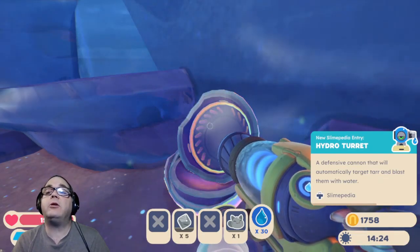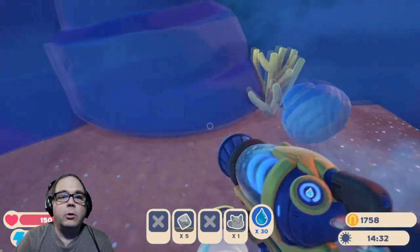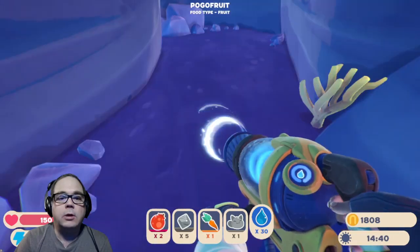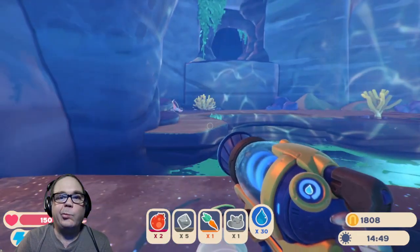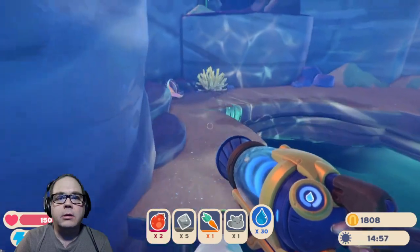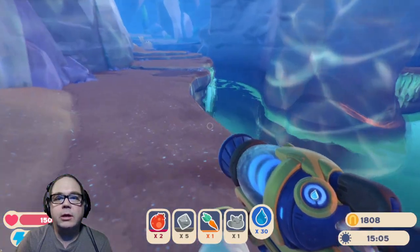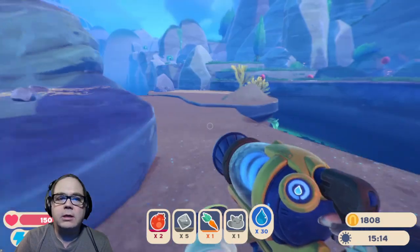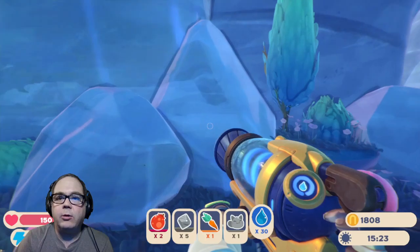Hydro turret — a defensive cannon that will automatically target tar and blast them with water. Yeah, those are pretty good to have in the right circumstances. Oh boy, I almost didn't make that. I've definitely not been here before — so I must have just been on the map when I opened it up. Well, here's some feral slimes in case we need them, and this is just a dead end. I think I either need a jetpack to get up there or — there's actually a little hang time when I'm jumping. It looks like I'd have to get there from up there. Okay, yeah, that worked. I was a little worried it wasn't gonna work.